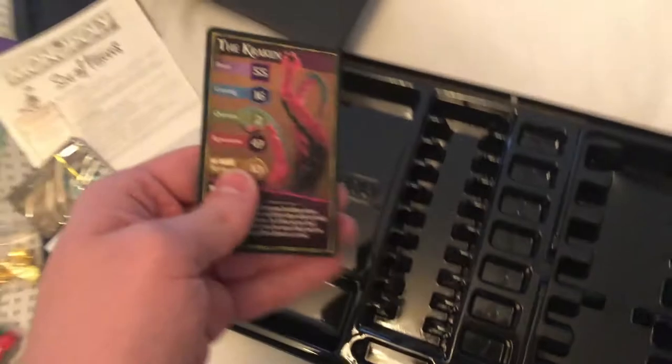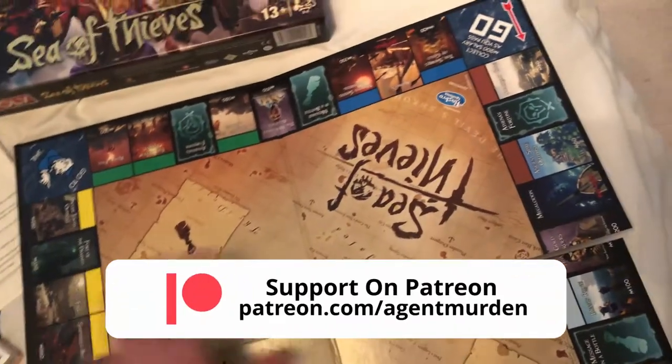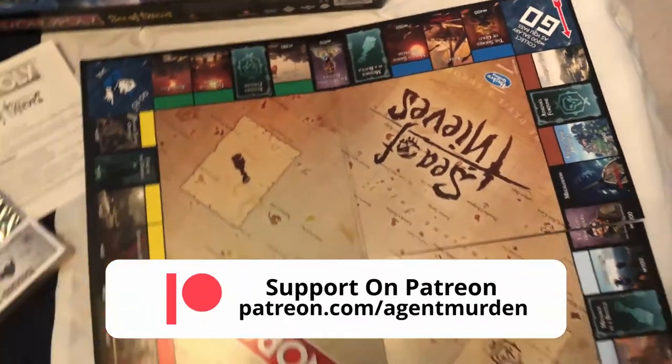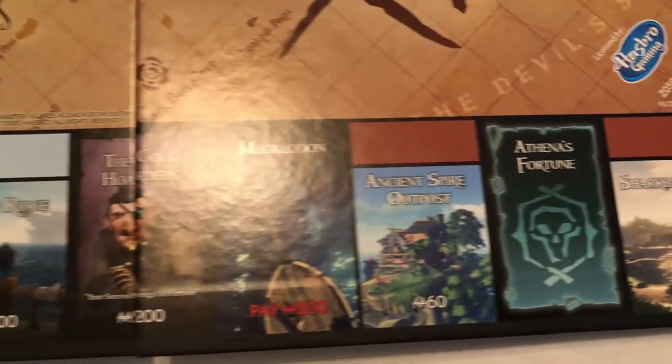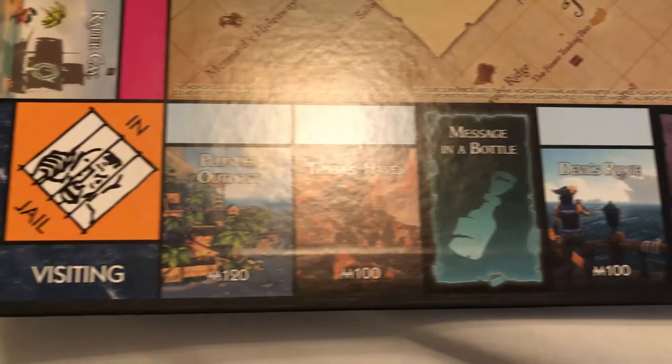It also comes with this top trump card, which is pretty cool. Now looking at the actual board — all the places are different islands in Sea of Thieves, and I love the center being the map, which looks really nice.